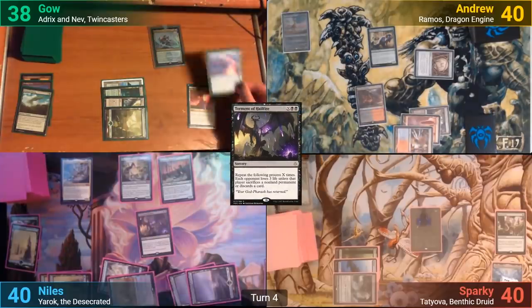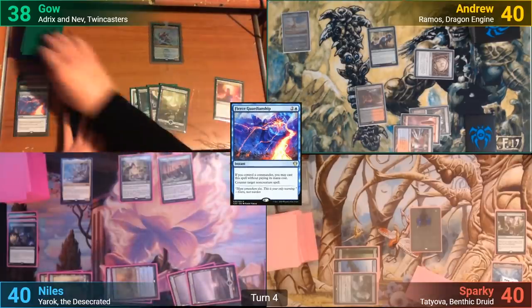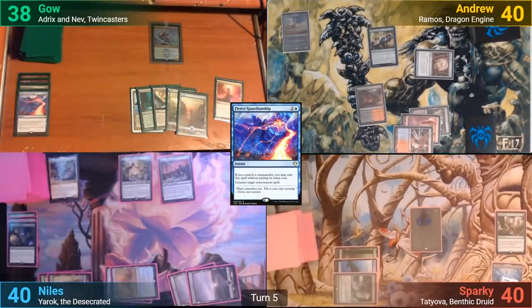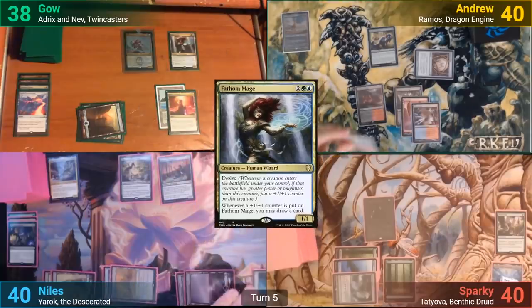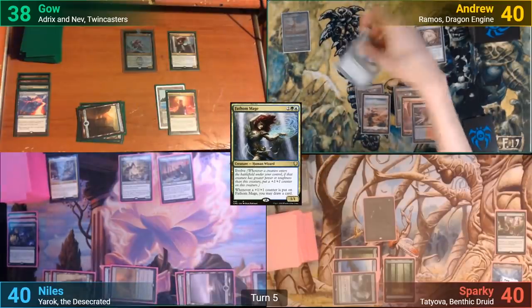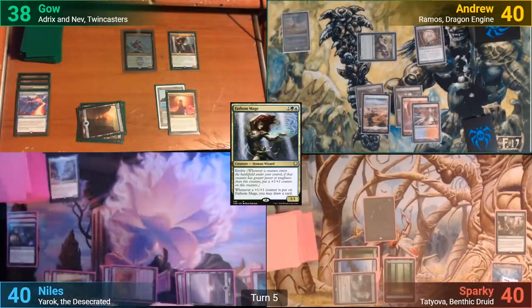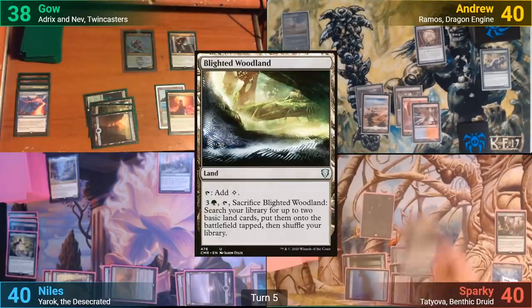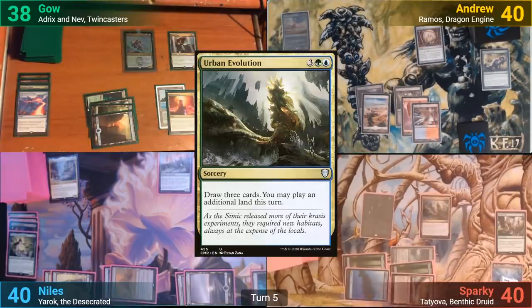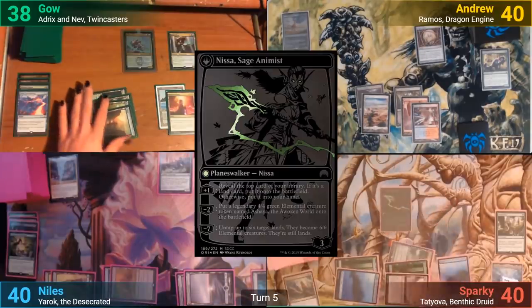Gao is able to stop this with a free Fierce Guardianship though, and Nils then just passes. Gao untaps and draws. He plays an Island, which lets Sparky put out a forest he'd found earlier. 4 mana then gets Gao a Fathom Mage and he passes turn. I play a Plains for turn and go at Nils with the Essence Symbiote. He double blocks and I decide to take out Azusa and then pass to Sparky. Sparky plays a Blighted Woodland and taps 5 for an Urban Evolution. He draws his cards and plays an Island, which then transforms Nissa to her Planeswalker side.